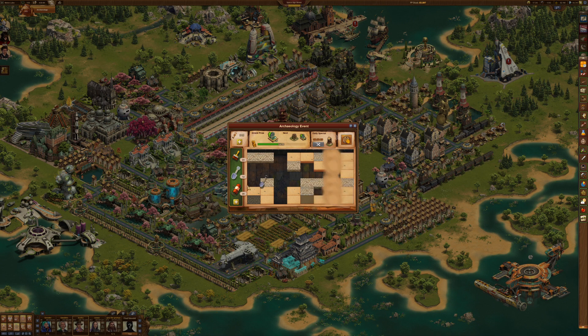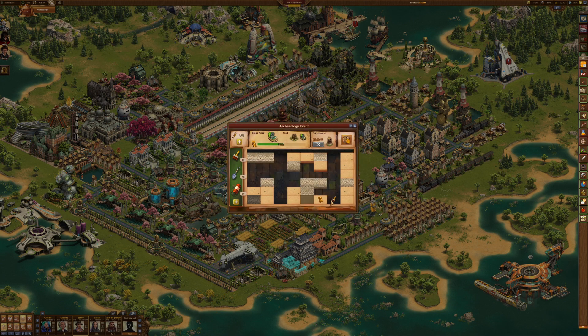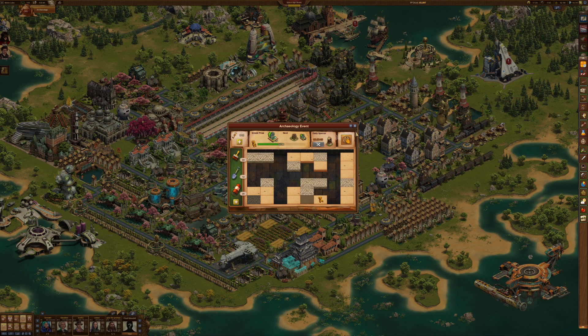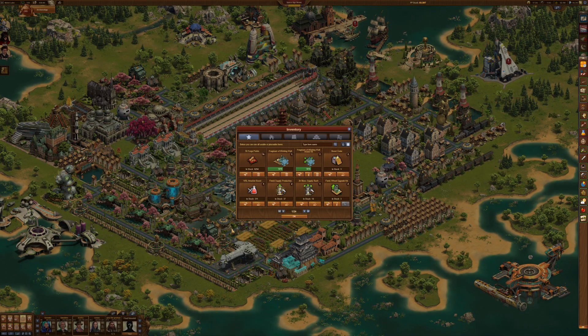The shovel can be really useful at unlocking hidden rows if you go down the center. I've spent like 8,000 diamonds today on this, and I picked up some Sentinel Outposts.